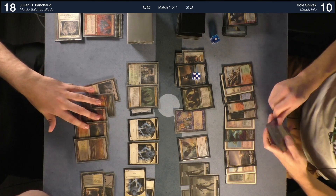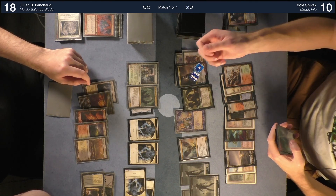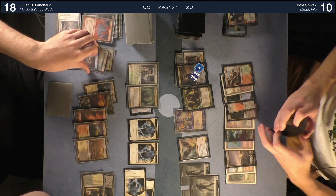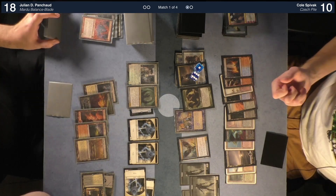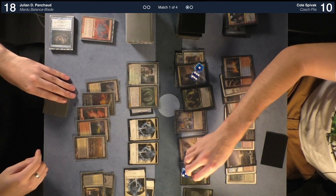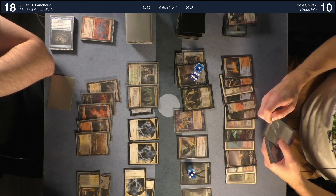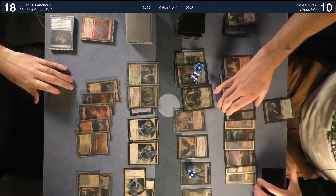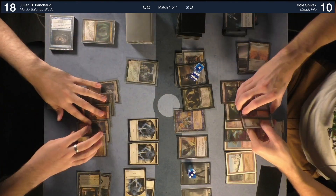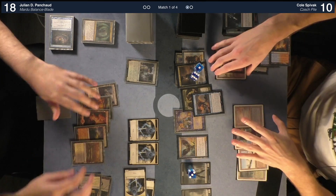Is that Condescend in your graveyard or still in hand? It's in my hand. Plus Ashiok — we have Karn Planeshifted and a Gitaxian Probe. I'd like to play this — get another zombie. There are three zombies that can attack right now and one that cannot. Eliminate — cast your new nemesis. Resolve — name you. Need more space for my creatures.